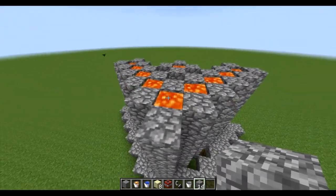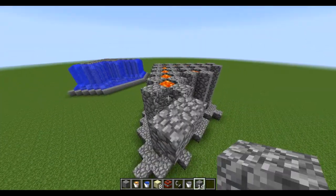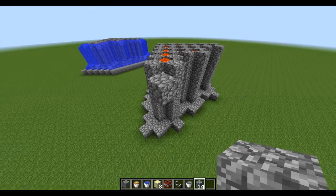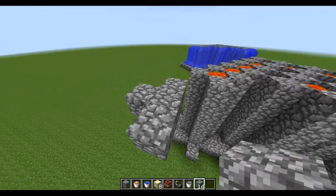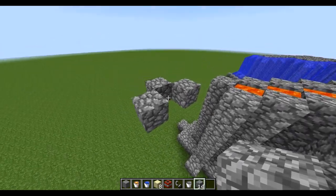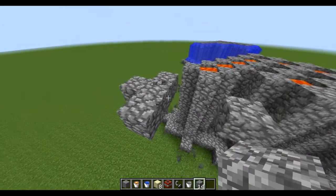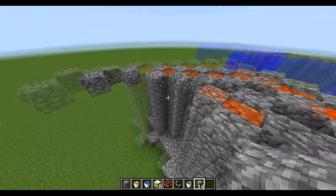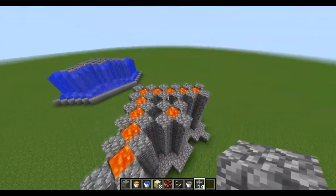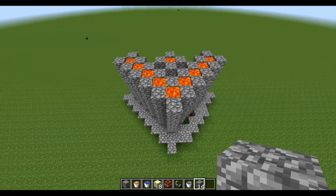Then if you ever come to a corner, all you have to do is place like that, and then make sure like that — that will bring you a corner. Make sure you place the fourth block there, and that's where your next regen is, because that creates this regen pillar here. This design is very overpowered and I hope it will help you guys.